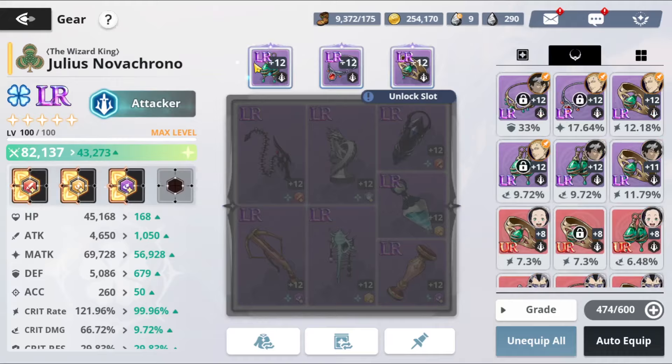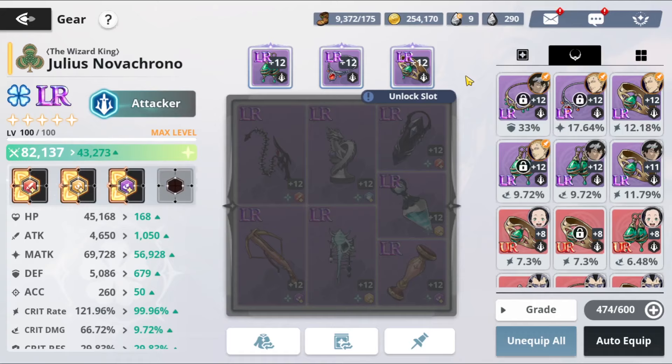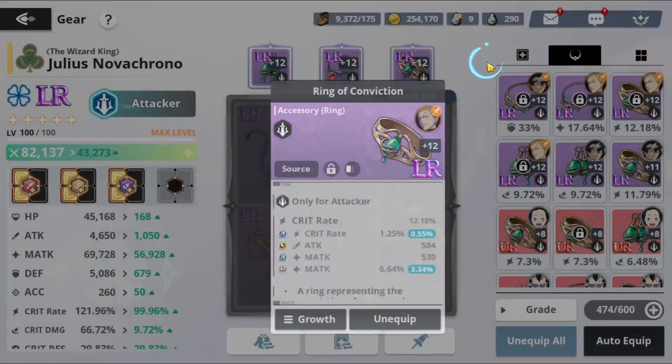For accessories, we are using a crit damage accessory and an M attack accessory, which is only available if you complete the mileage or if you get incredibly lucky out of limited dungeon. Some people have gotten dummy lucky out of limited dungeon — I honestly don't know how they do it. The only realistic option I see is completing that mileage; this is going to be tough for free-to-play players unless you can get that lucky. We also have a crit rate ring giving us a little more crit rate. I wish I could re-roll this to get more accuracy on this character to make him really good.